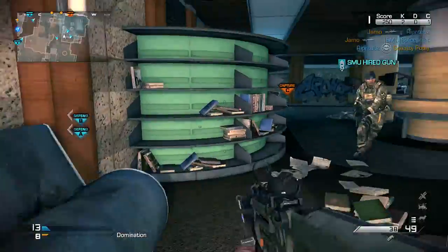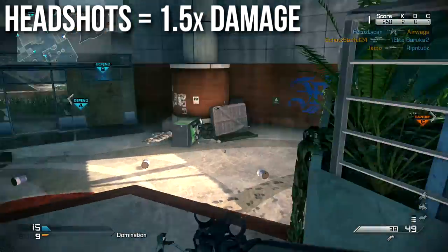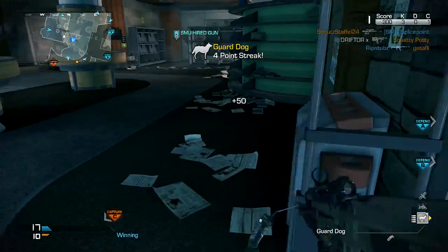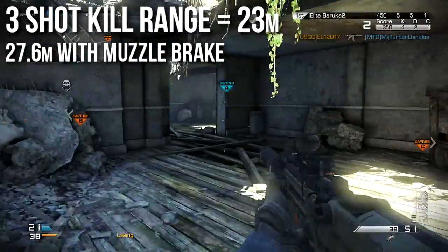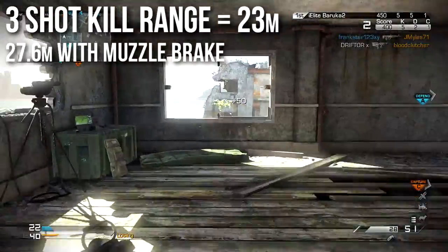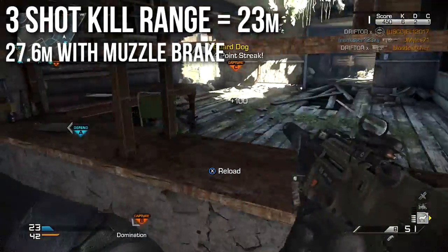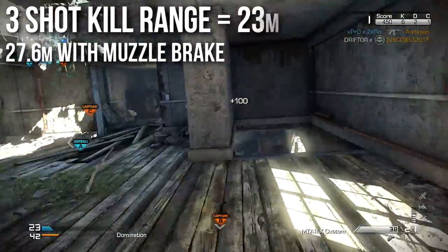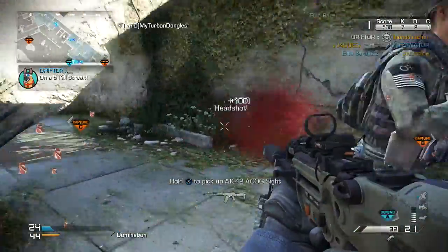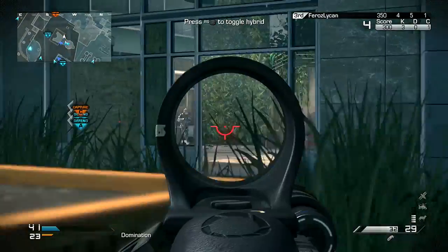If you're getting headshots, they're going to deal 1.5x bonus damage. What this means is that if you get a headshot, that's basically one less shot to kill depending on what range you're at. The three-shot kill range is 23 meters, and if you put a muzzle brake on it, that's 26.7 meters. This is not the longest three-shot kill range of the submachine guns — the Vector actually has the best three-shot kill range — but it's the second longest. The Vector is a five-shot kill at ranges, whereas this one is a four-shot kill, and there are several assault rifles that are five-shot kills at range whereas this one is four.